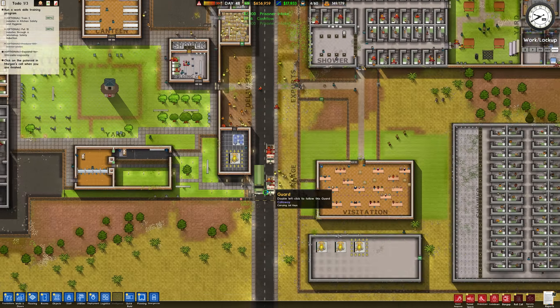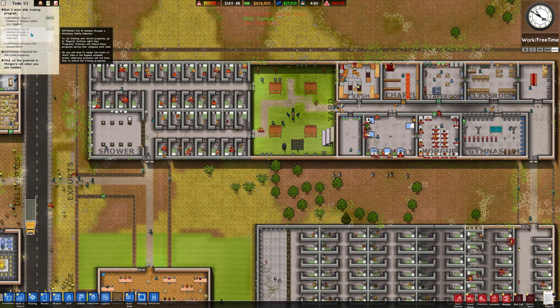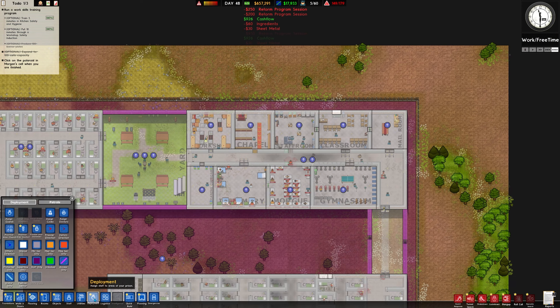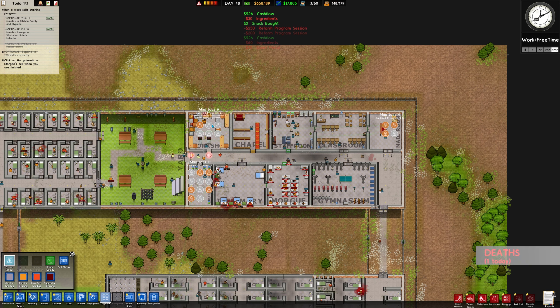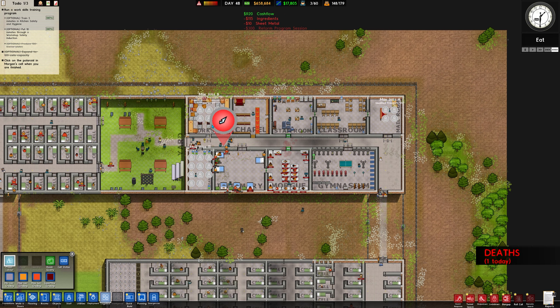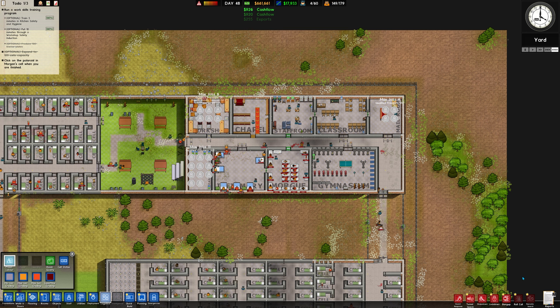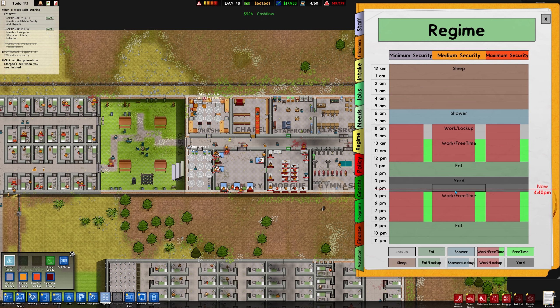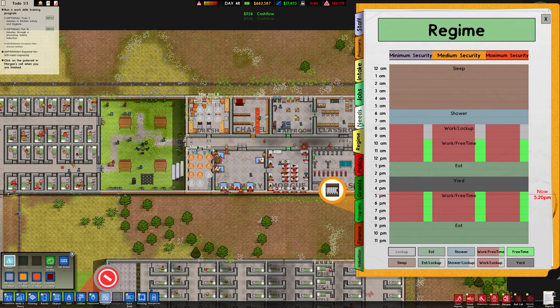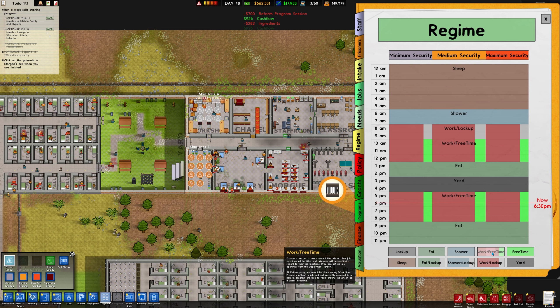Goodbye some prisoners — I think they are leaving. How's that going, by the way, the whole making them work and stuff? Sadly there's only one person interested in that. Can I just cheat a little bit? Yard is not a necessity, I don't think. So I'll be a little bit rude to them — give them work free time instead of yard.